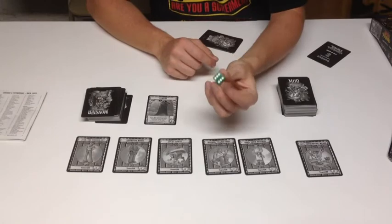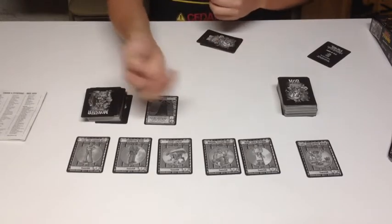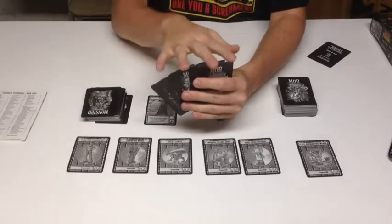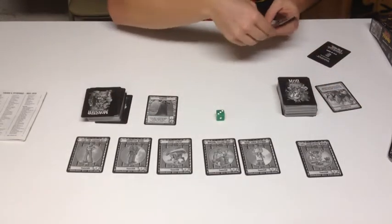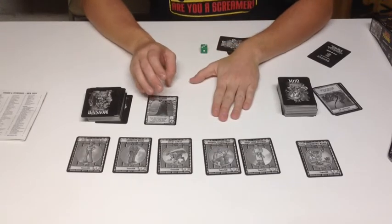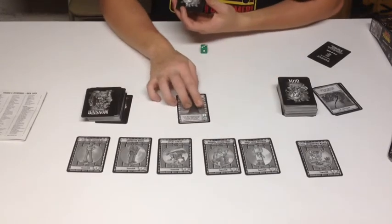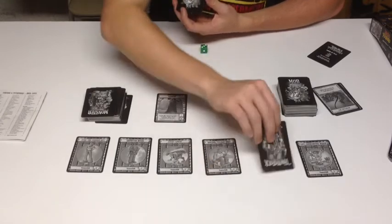So what I'm going to do is take my dice — and this is one thing I did have a problem with the game: there is no dice included, so that's a little annoying. I've got a 3, so I am going to have to discard 3 of my cards. I will get rid of Stragglers and 2 other cards. Now I'm down to 2 cards, but I've safely escaped from the vampire — none of my villagers are dead. If I would have rolled a 6 and I couldn't get rid of any of these cards, I would have had to fight him, I would have lost, and 1 of my villagers would have been killed.